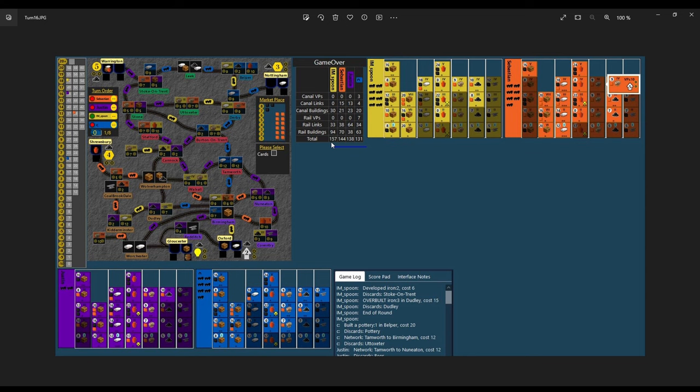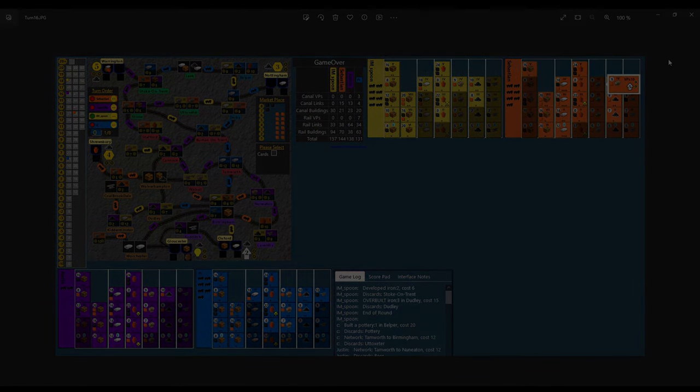There were many overbuilds — orange lost something like ten points because his level two got overbuilt in canal, and would have been around 154. Purple lost a huge amount of points and would have been at 160 or so without the overbuilds. This shows that letting the other guys overbuild each other with iron in the rail era, then joining the party yourself, is a valid strategy. With the right merchant setup and going beer as well, two players going cotton is playable and doable. Let me know in the comments what you think — I'm not yet 100% sold on this idea but I want to see it more in action. Have a good day everyone, bye — Spoon out.